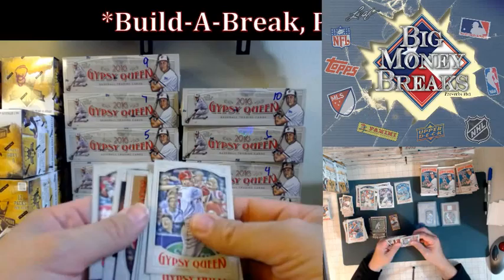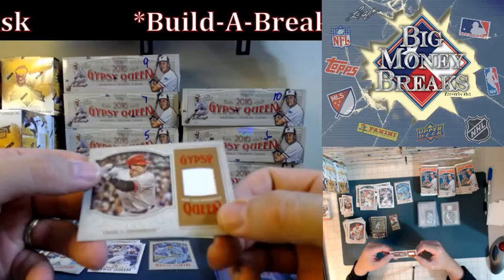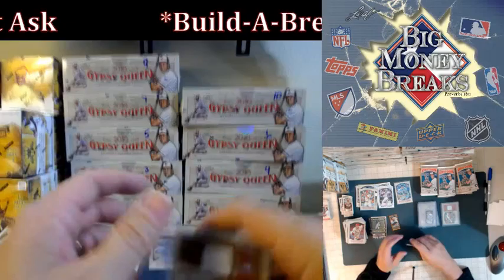Oh, there's the relic — here comes the relic. Lynn, Andrews, Simmons, Greinke, Estrada, Santana, Ray, Boer. And the relic is Peter O'Brien — Peter O'Brien rookie for the Arizona Diamondbacks. There you go, Malik — there's your two plain Jane relics. We still have two autographs still coming.